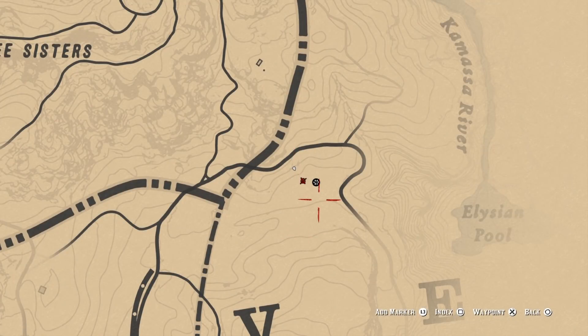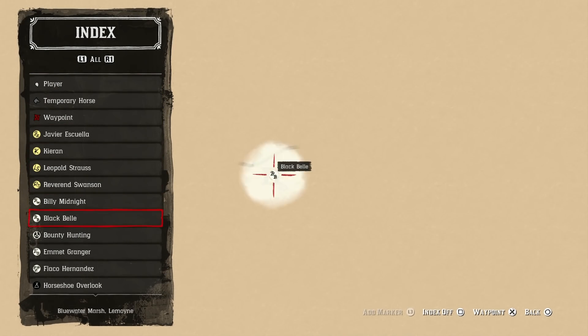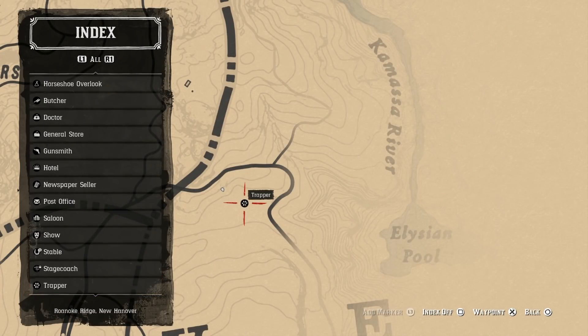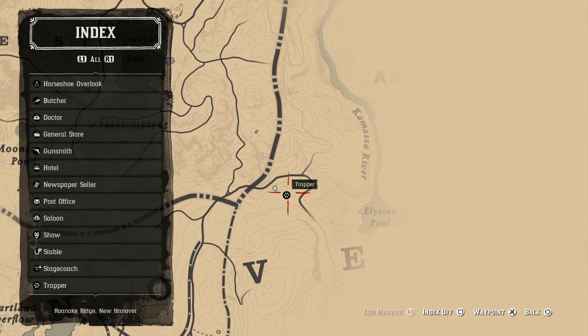Open up your map and you can change the index over here by pressing square, then go down to Trappers — that's what you want to see on your map. Select that and it will take you to the Trapper that's currently on your map.